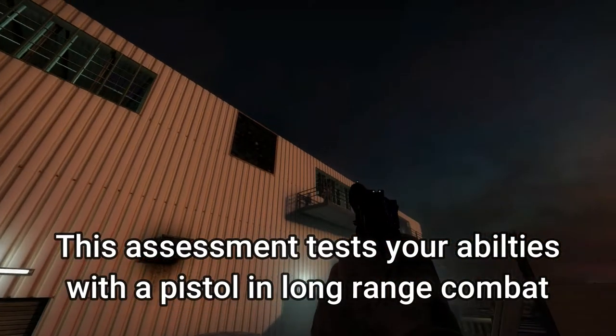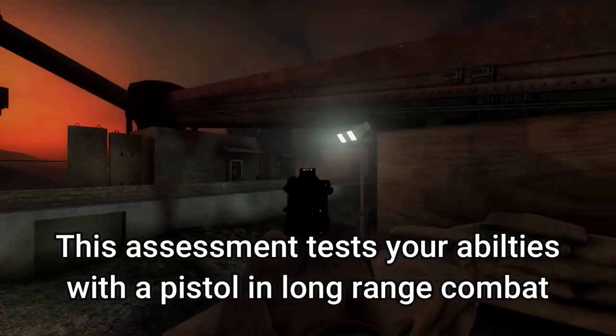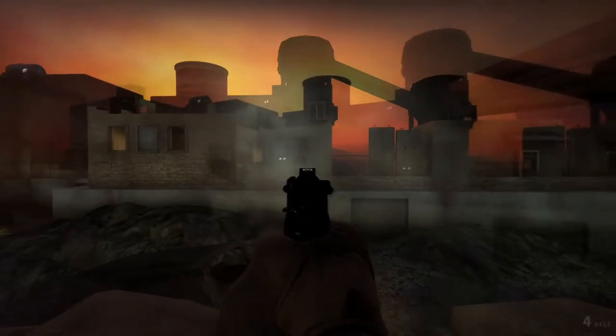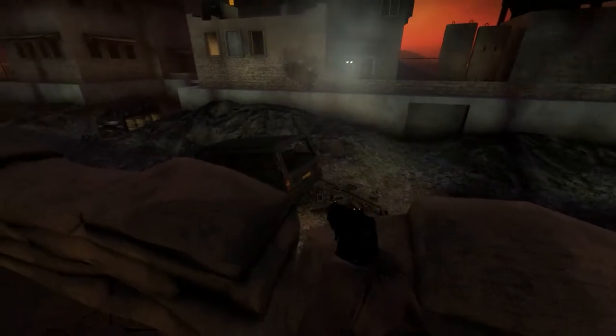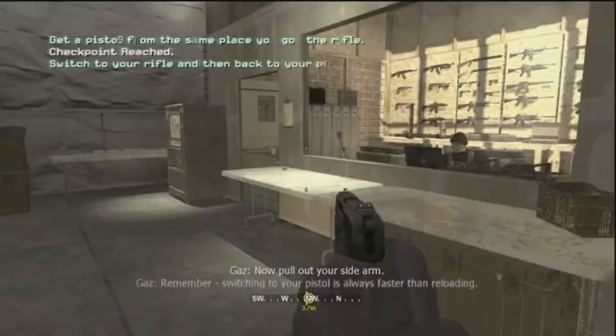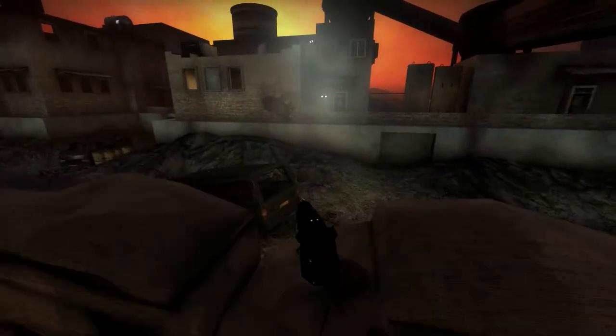See the pit with the van and the building across? We placed some targets there. They'll pop up in a second. I want you to hit them as you see them. Get ready. Good. So you can shoot accurately over 20 feet with your sidearm. Remember that you have your sidearm to fall back on if you run dry on your primary. Switching to your pistol is always faster than reloading.